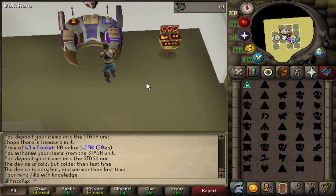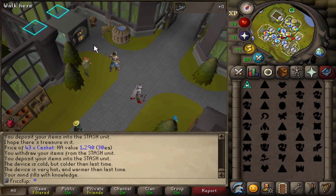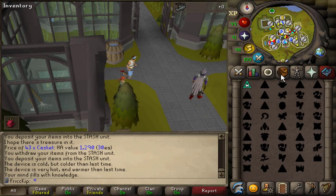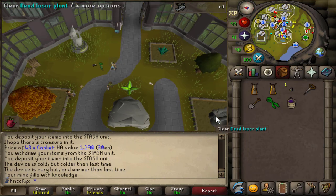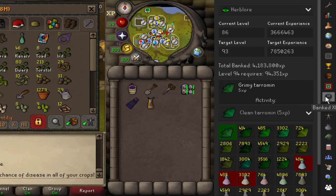I'm going to switch to the Arceuus spellbook because I want to use the Resurrect Crop spell. I'm going to constantly have an Iestur seed planted — each one lasts for three and a half days, so I'm not going to run out of them during this grind. And what this does is it decreases the chance of farming patches becoming diseased by 80%. So I'll have the seed helping me out and Resurrect Crop helping me out. The Banked XP plugin on Runelite is very important because this is how I'm going to track my herblore progress. We are starting off this video at just under 4.2 million banked XP.